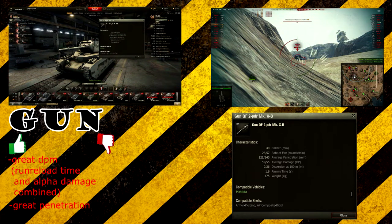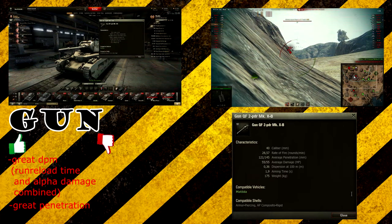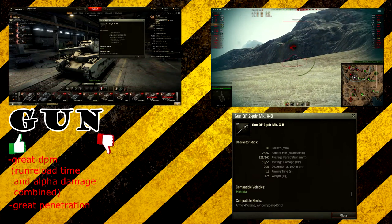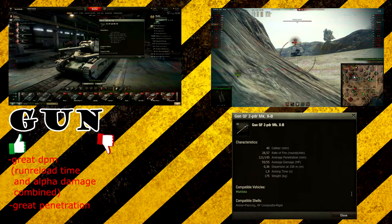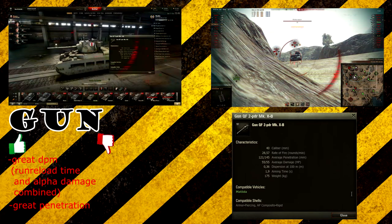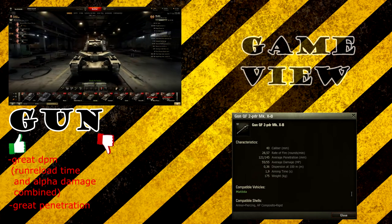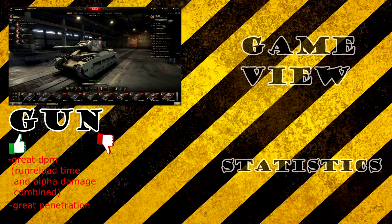The accuracy is 0.36, which might look a bit disappointing, but the gun feels a little more accurate than the stats suggest. If you miss a shot, it doesn't really matter because you can fire another one in just 2.01 seconds — that's the actual reload time. The aim time is 1.9 seconds, which is also really good. The key to success in the Matilda is to keep the gun singing — the gun is your key to victory, and your armor is the key to survival.